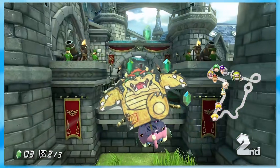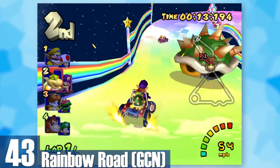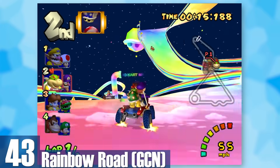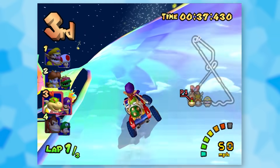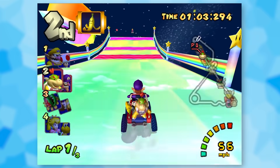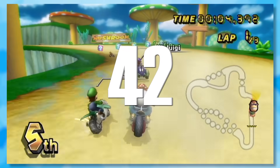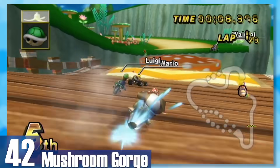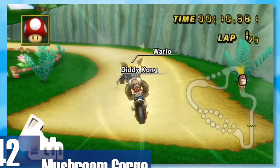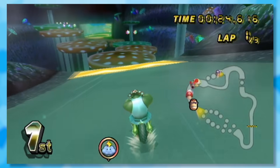43: GameCube Rainbow Road. This was the moment when Rainbow Road tracks really started to get good. The music is breathtaking — it makes you feel like the end is near in a good way — and you're exploring space, with Mushroom City visible on the bottom. 42: Mushroom Gorge. Mushrooms are a staple to Mario, so using them as a main factor for a track makes sense. These ones are especially cool since you can bounce and trick off them, and there's even a cave where they split into multiple paths.